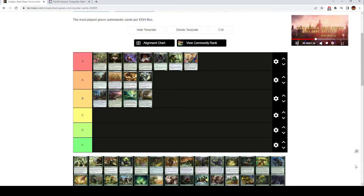Terastodon is B tier as well. It's fine — it's an 8 mana 9/9, when it ETBs you destroy up to 3 target non-creature permanents your opponents control but they each make a 3/3 beast. This doesn't actually close games, and you want your 8 mana spells to actually close games. It's a fine removal spell, but you can achieve it and blow up a bunch of stuff — why not just play a real removal spell instead?